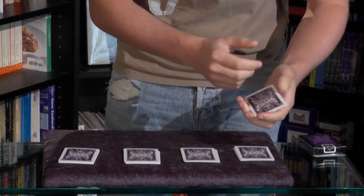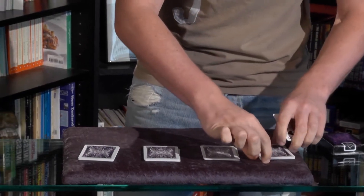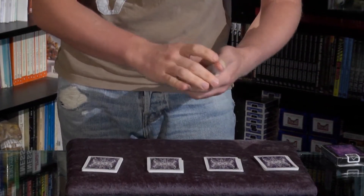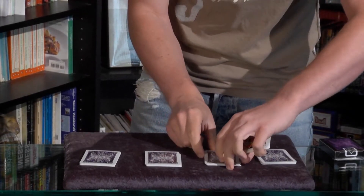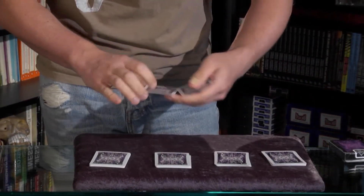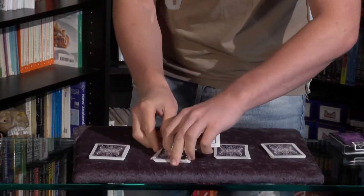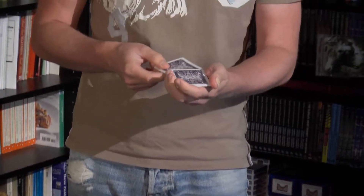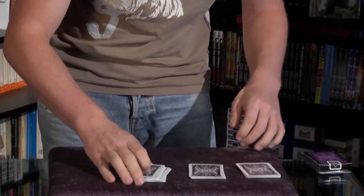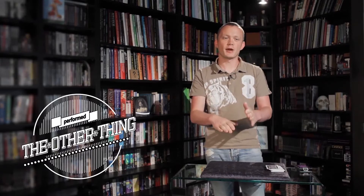The first king goes into packet number one, right into the middle. Then king number two goes into this packet — that's the bottom half of the deck now has two kings evenly spaced throughout. King number three goes into this one, and king number four goes into the top half of the pack. When we reassemble those packets, it's going to be super hard to find the four kings because they're evenly spaced throughout the pack.